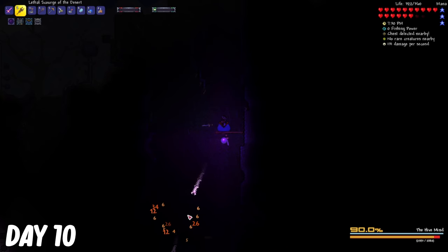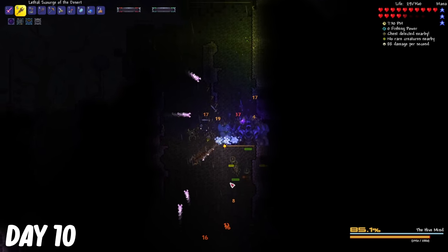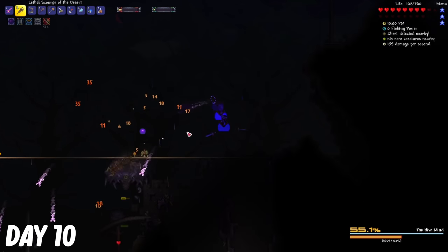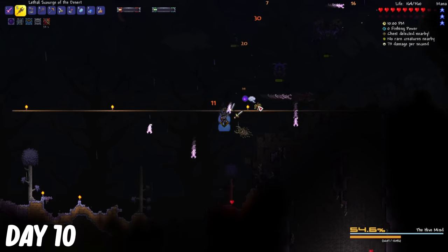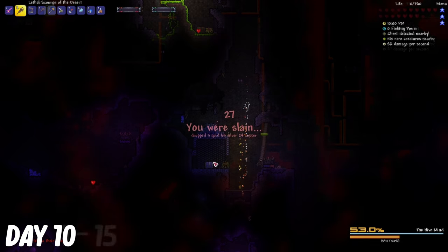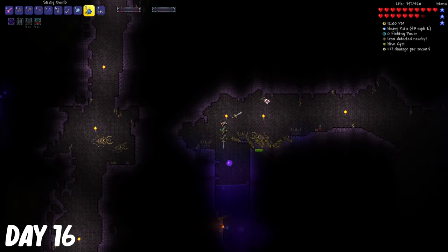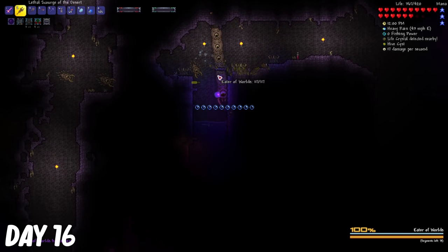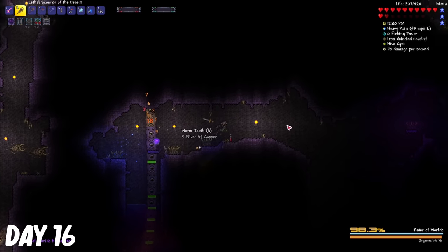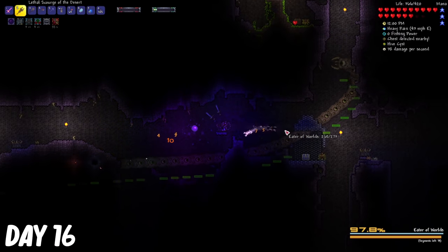I tried my luck at the Hive Mind. I felt like it was definitely possible for me to beat this boss on the first try, but I fell down a hole and without any accessories to stop fall damage, I took like 500 damage and died. From days 11 to 15, I mined some Hellstone in Hell, and then I went back to the Corruption and summoned the Eater of Worlds again. It didn't seem like I was gonna beat it because I got trapped underneath and took a lot of damage, but I managed to get out and things went pretty good from there.